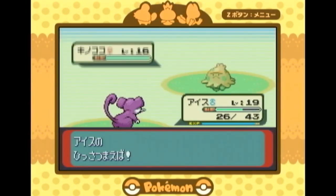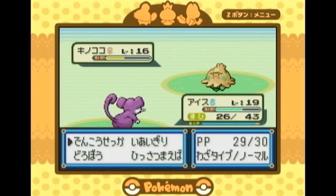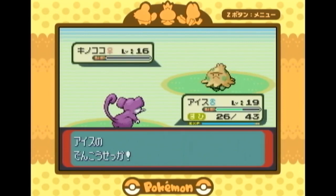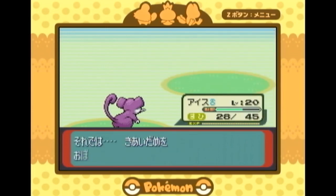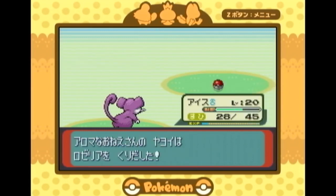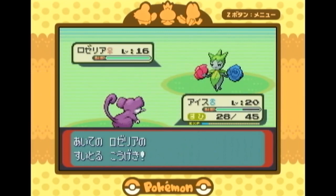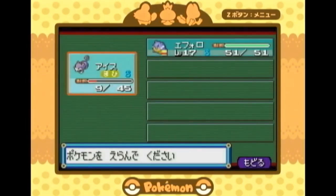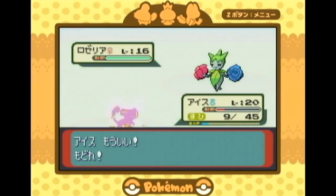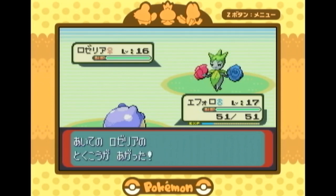I might even just do the electric gym this episode. I know the gyms are out of order, but it's just going to be much easier. The main thing is to get Ice stunned. We're gonna try and get Ice to level 20. We're gonna get Raticate after this battle, which is great. It is really interesting - I remember very clearly what some English move names are, and then others I'm just like, I have no idea what this is. A lot of it comes from Pokemon Go and playing a lot of that.